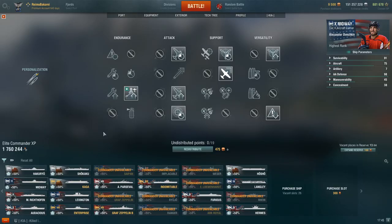So here we have the Midway, and this is what I run on my Midway captain — the usual build. This is the build that you can use on every single carrier in the game. It doesn't matter what they excel at or what their niche is — you can run this for everything. Basically, take anything that increases speed and anything that helps with survivability. That's pretty much what you're going to be thinking about when building your carriers.